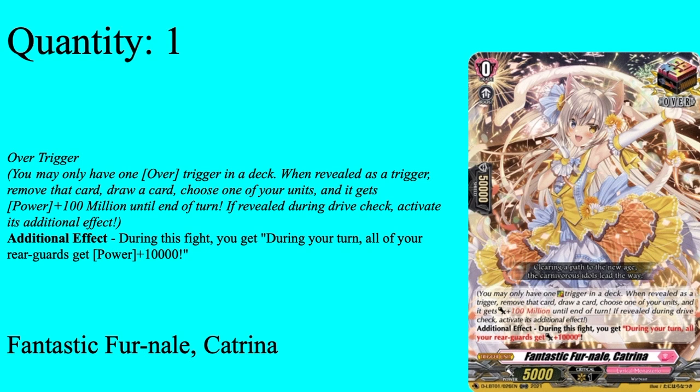Then we have the over-trigger in Fantastic Funnel Katrina — grade zero boost, 50k shield, 5k power. Over-trigger: when drive checked or damage checked, draw a card. Choose one: it gets a specific power for the turn from a drive check, or activate its addition — during your turn, all your rear guards get 10,000 power. All around pretty solid, because whether you drive check or damage check this, you're getting a free draw, so someone's not getting hit or someone is getting hit that turn. And on top of that, if you drive check this, your entire rear guard for the rest of the game during your turn will get plus 10k power.